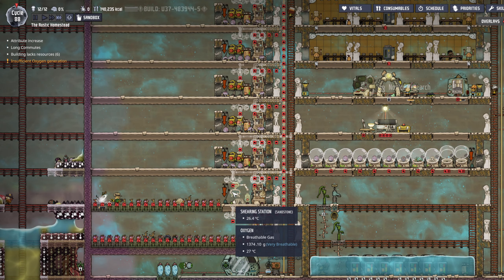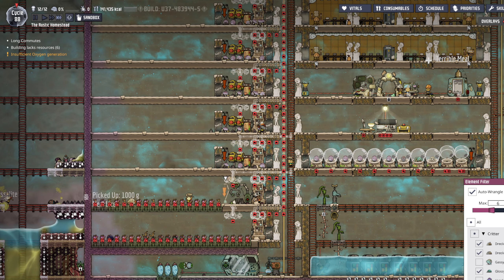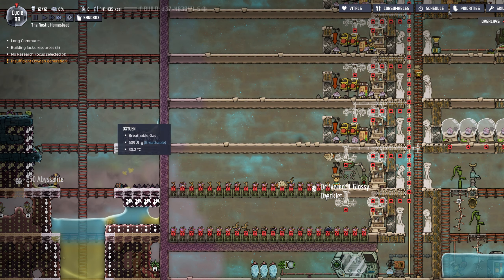We have a Glossy Draco! Glossy Draco, yes! Hell yeah. Okay, so now we're going to start getting plastic, and plastic will be key. The first thing I'll do is change the ladder, because that's going to be a super efficient way to tackle that.